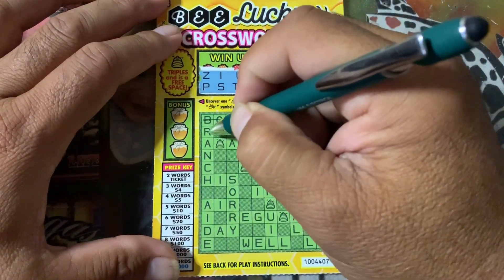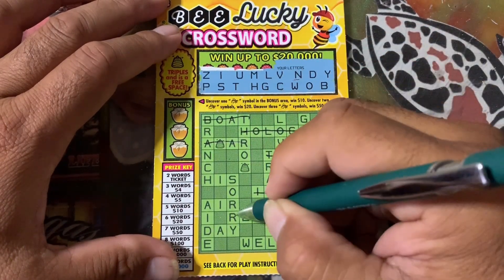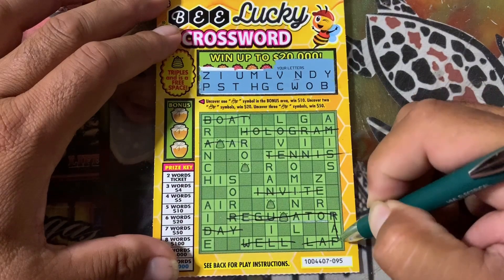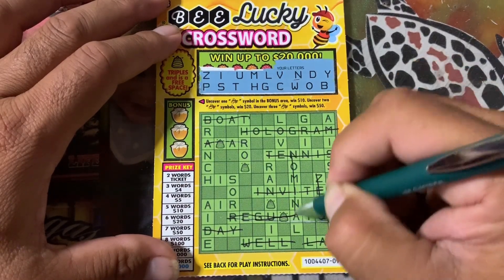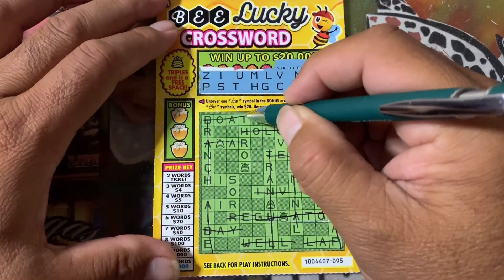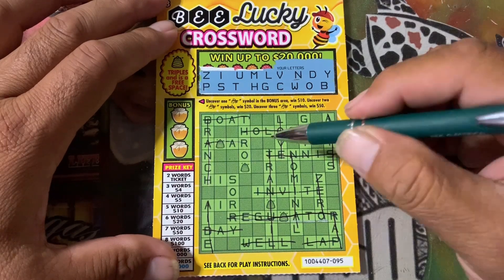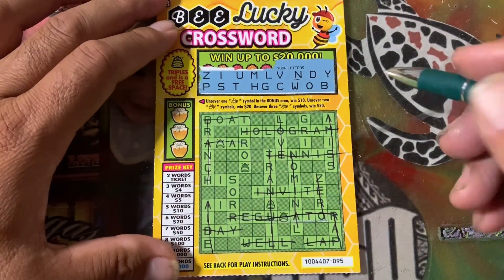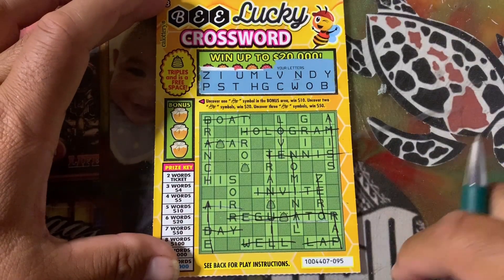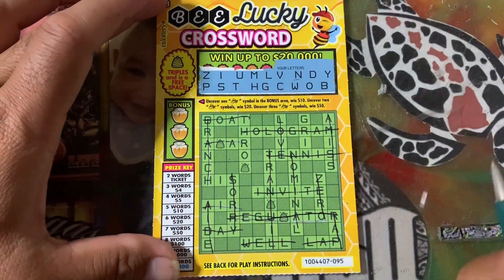No E's again. Not much words left. S, O, no R. Here it is — H, I, S. One word. So what we need is two words.